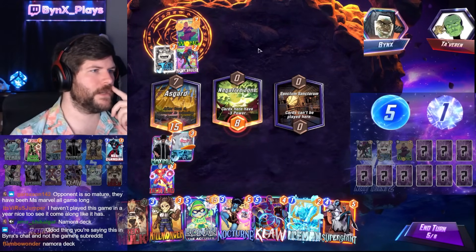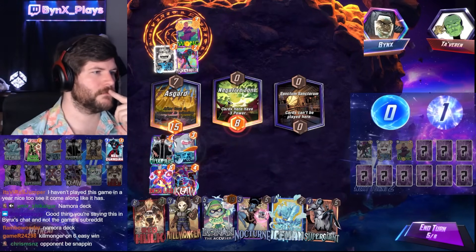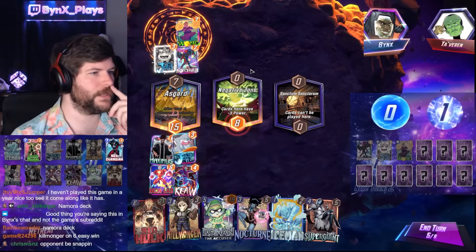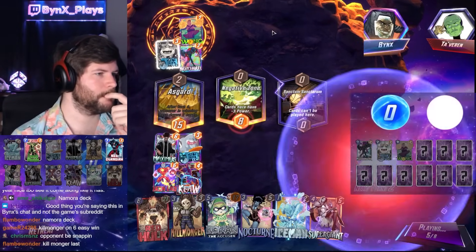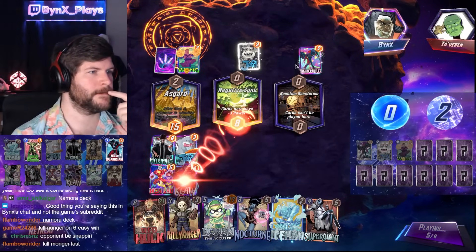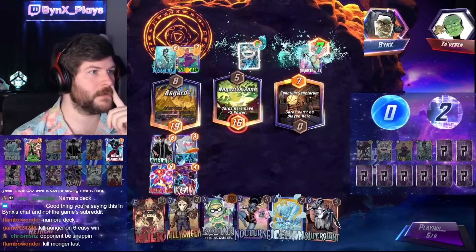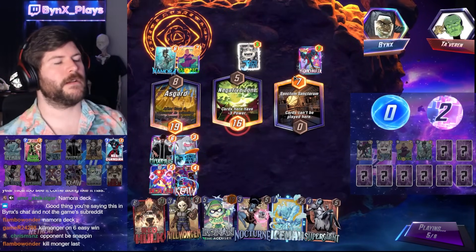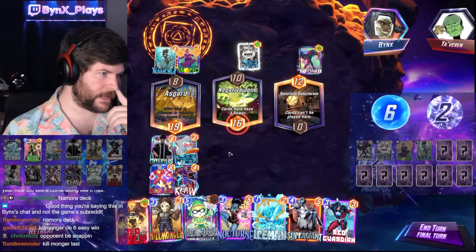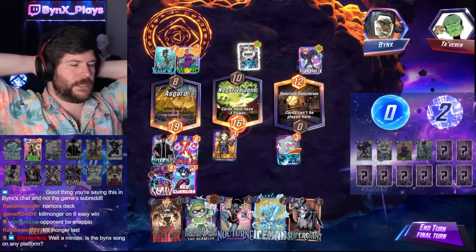They're setting up Nomura stuff so they probably got Nomura here. Depends on where they put the Nightcrawler. They're also pinging off the Wong and only getting them at 15. We top-deck Red Guardian — okay, this is really good for us. So now we want Red Guardian top deck. Red Guardian top deck guarantees win. Actually we could probably just guarantee the win without it, but we get it — which is sick. It's a snap.